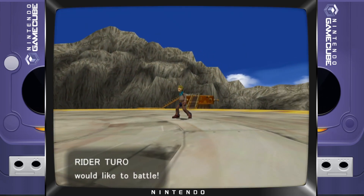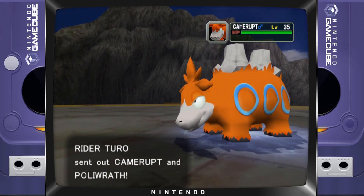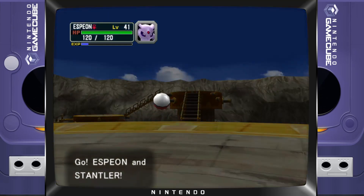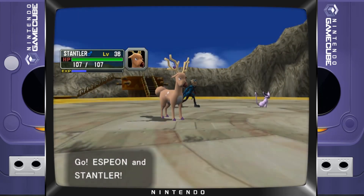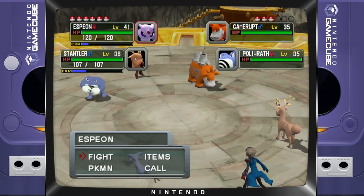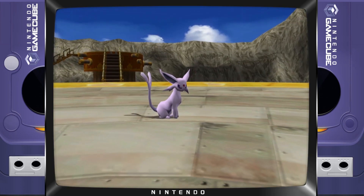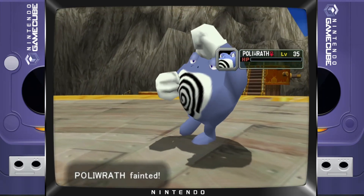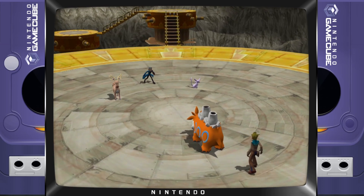You're gonna battle me — let's see what you got. Rider Turo probably has some good stuff. Cameruff and Porygon starting off strong. One of them might be a shadow Pokemon — we'll find out. Sidekick's up, I don't think these guys are gonna be that hard. Porygon is tanky — bye Porygon! Fire-up is out too. Who's next?